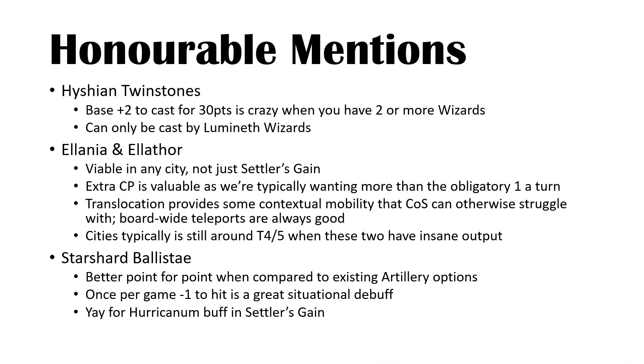There were a few things I wanted to mention outside the top five. The Hysh Twin Stones don't really deserve an entry of their own, but they're just amazing for 30 points — plus two to cast for wizards within 12 inches. When you've got Wardens and Sentinels, you should look at taking the Twin Stones. First turn you cast Twin Stones with the Wardens, the Sentinels cast their Sun Metal Blades, then they cast Power of Hysh, and the second turn both are at plus two to cast.